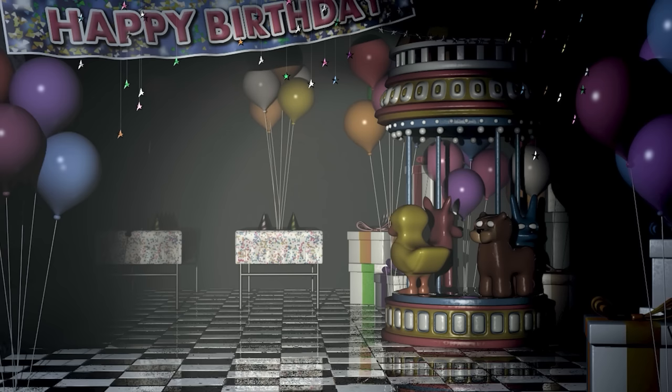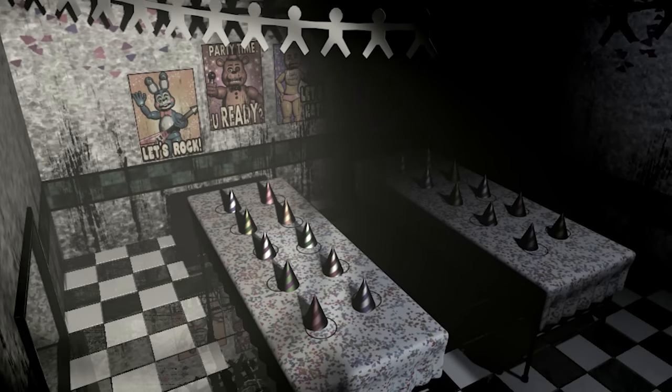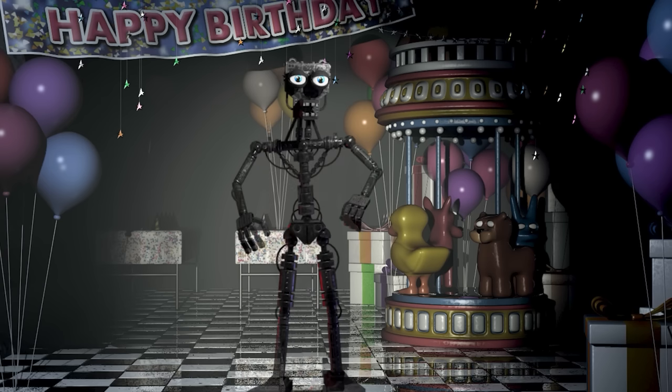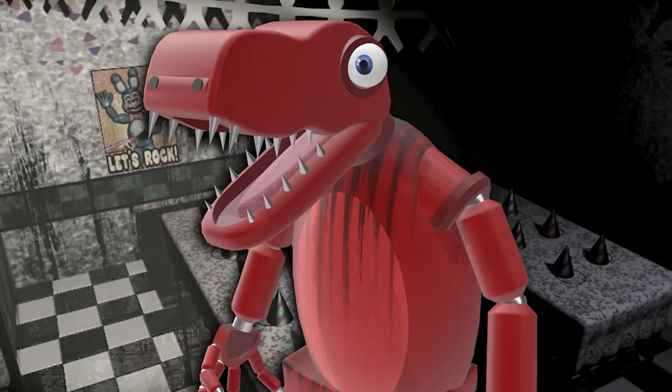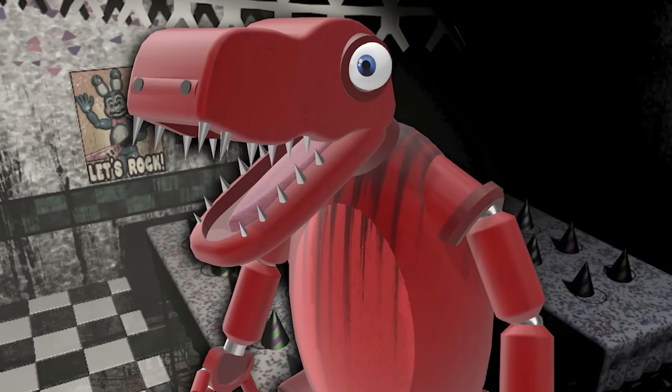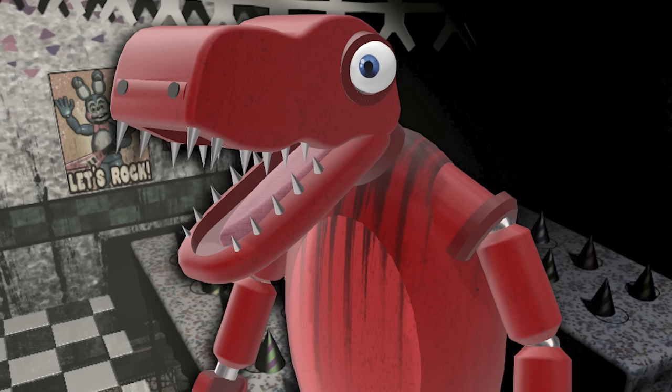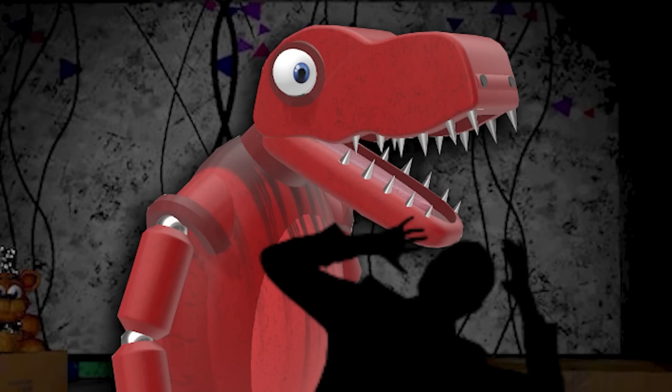Roger was considered quite a successful animatronic and their facial recognition software worked fairly well — until the restaurant was closed and hiccups happened after hours. From time to time, Roger would get confused identifying the night guard. Sometimes they would register as the night guard, but other times they would be identified as an endoskeleton without its costume. Since this is strictly not allowed at any Freddy Fazbear establishment, Roger would have no choice but to stuff them inside an empty costume — and being crammed into one of the dense hard plastic costumes with sharp metal inner workings would be certain death.